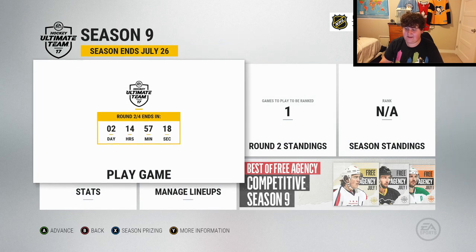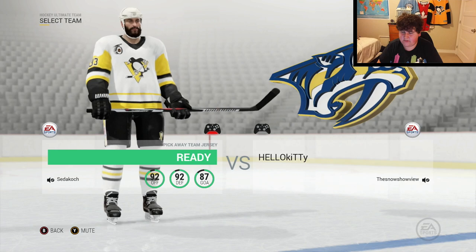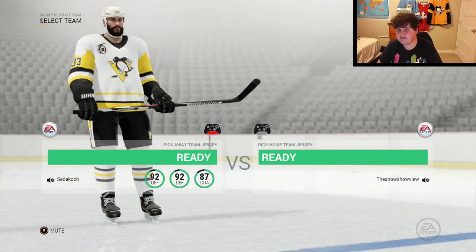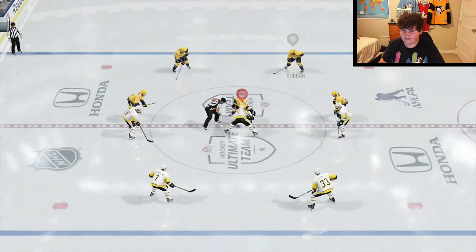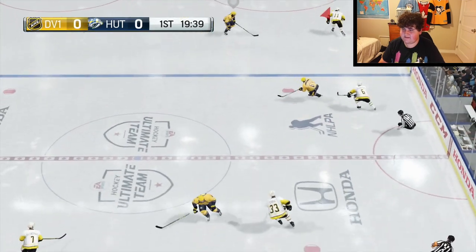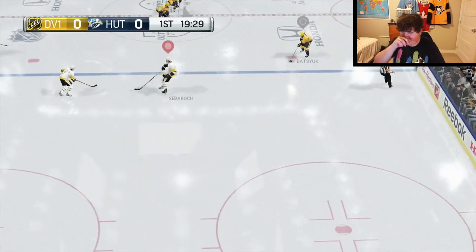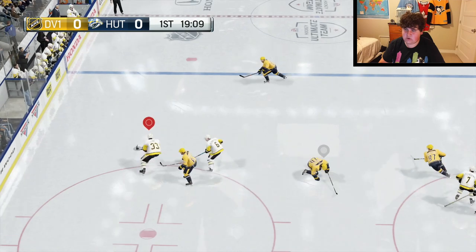We're going to jump into a competitive seasons game and try to win with Zdeno Chara, try to show off how good he actually is. I hope nobody quits when they see Chara. Alright, let's go — Marchand, Datsyuk, and McDavid — that seems like a pretty powerful line. Carlson too. This guy's team is going to be sick, we might have a problem here.